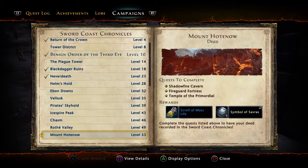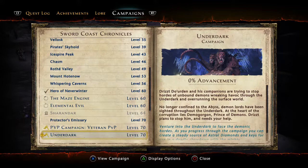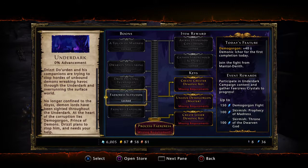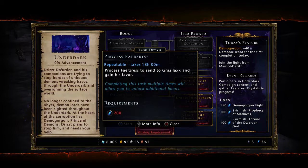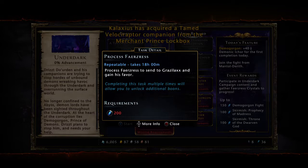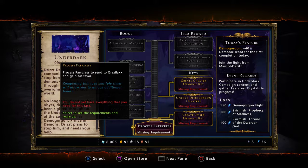So let's take a look at our campaign journal and come down to Underdark. This Underdark campaign is progressed by filling up a meter in the middle by processing Farizis. In order to do that, we need 200 Farizis, and it's an 18-hour process. So what we want to do is make sure we're getting these Farizis every day. You get a good handful of them doing the Demon Hunting quest, and you can also get a good chunk doing Throne of the Dwarven Gods.